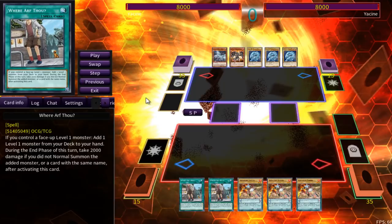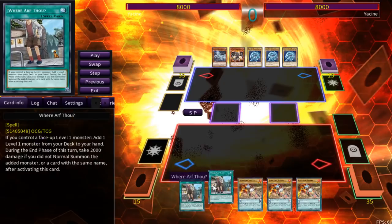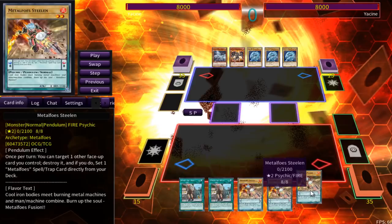I'll be explaining this combo with you guys. I ended up this turn with 9 interruptions, but there was a draw that if I didn't have, I would have 7 interruptions instead, but it's still really huge. But as you can see with this hand, it just looks like we can't really do anything. We have 2 Where Art Thou, which says we need to have a level 1 monster on the field, and 3 high scales on top of that, and they're not level 1.